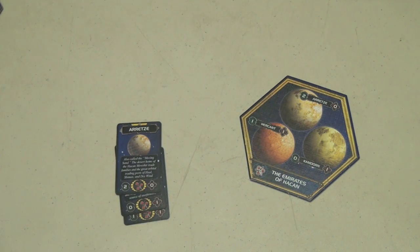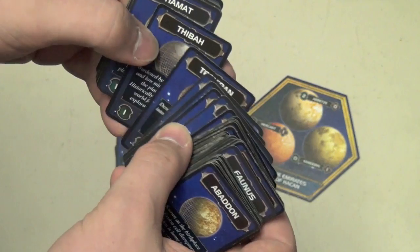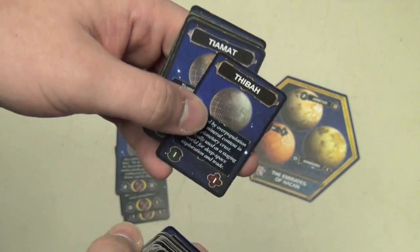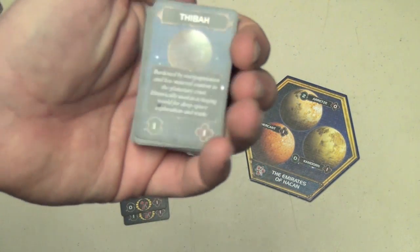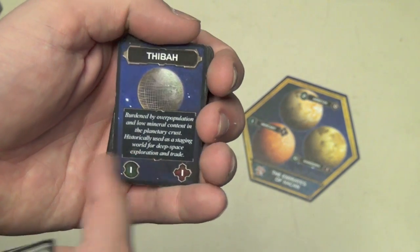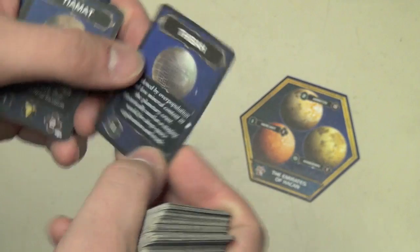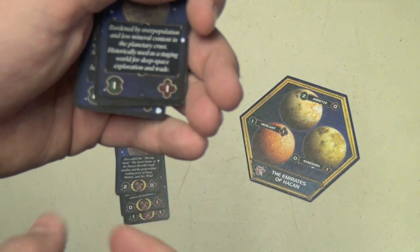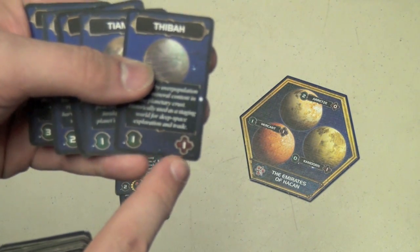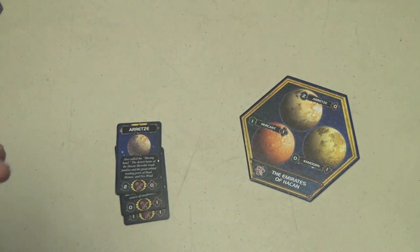Every planet in the game has a card. I keep mine in alphabetical order so whenever I need to find a planet — say, Theba — I just pull it out of the deck and put it in front of me. When you capture a planet, you put the card face down, but as the game progresses you keep them face up. During turns you'll be exhausting these planets — turning them face down or tapping them — to use either their resources to build units or their influence for votes.